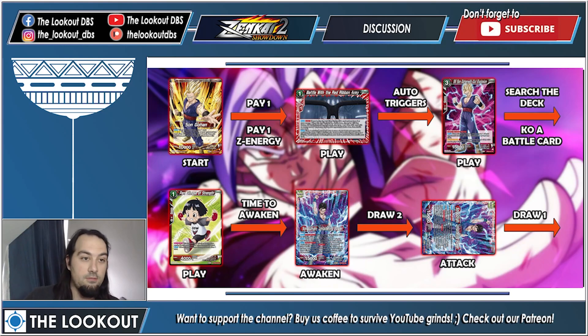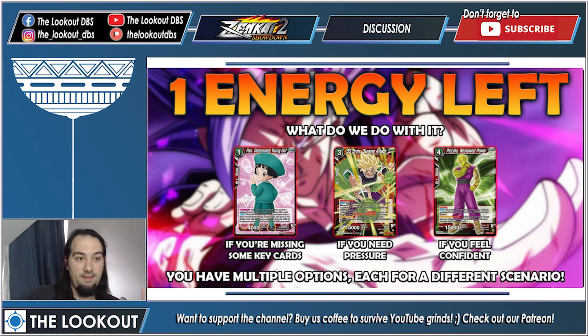Turn two — it's time to awaken. Pay one and one Z energy for your Z extra card. Its auto triggers, playing you the free-cost Gohan and searching the deck and KOing a card. Pan is played on your opponent's side of the field, fulfilling your awakening condition. You awaken, draw two cards, attack, draw one. You have one energy left. If you're missing cards, play Pan; if you need pressure, play Broly; if you're confident your chain won't be disrupted, play Piccolo.